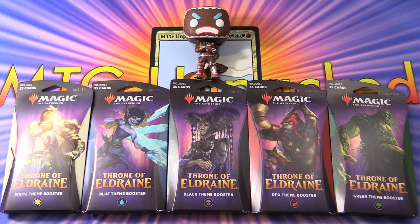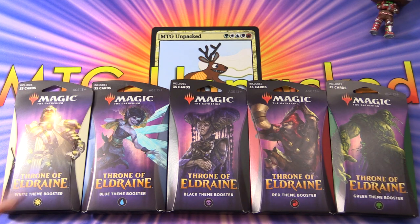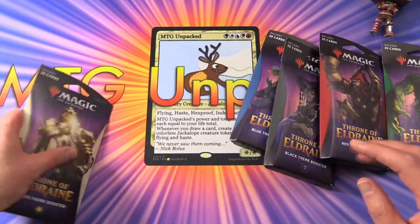Today on MTG Unpacked, we're going to take a look at the new Throne of Eldraine theme boosters. We've got one in each colour here — white, blue, black, red, and green. And with me to do the pack blessings, if required, is the Ginger Brew. I can't remember when we did these for Core Set 2020 if they were random packs or if they're fixed, so let's set him aside in case he's needed and get stuck into it.